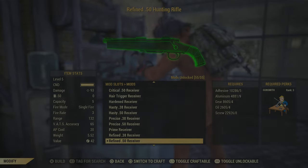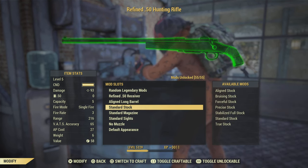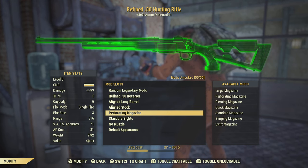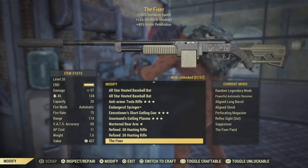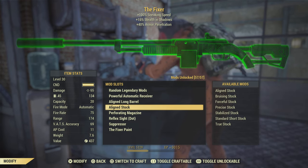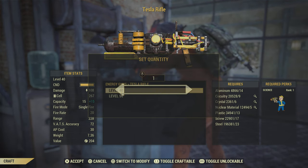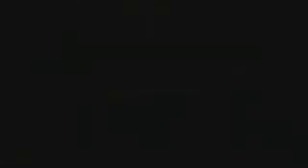Another good weapon to throw in the donation box is a hunting rifle with all the mods on it. If you're putting weapons in the donation box, I'd recommend throwing in ammo with them as well. I had the 50 cal receiver on mine, so put some 50 cal ammo in there. The Fixer is another great weapon for the donation box — it's extremely overpowered at level 30 — just don't forget to put some .45 ammo in there. The Tesla rifle is also great; I make level 40 ones, four or five of them, and throw them in with some fusion cells. It really helps newer players tag enemies at events to rank up faster.